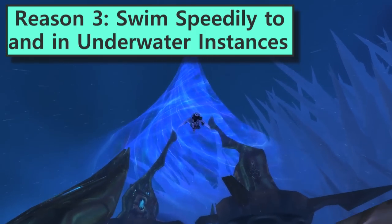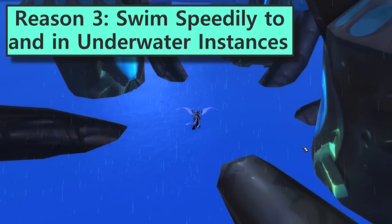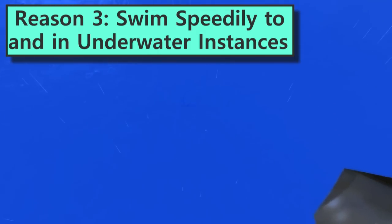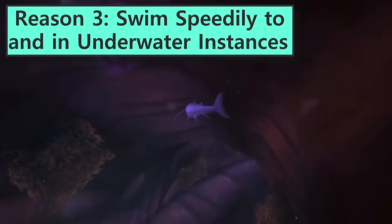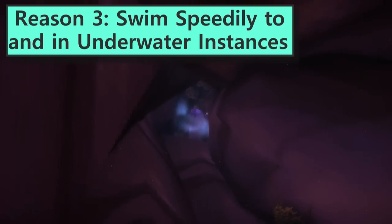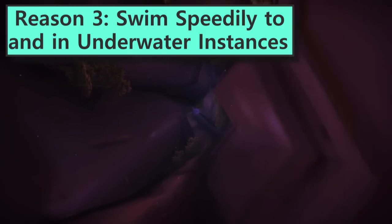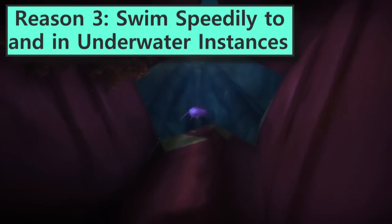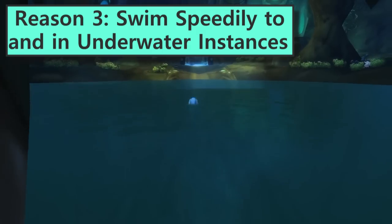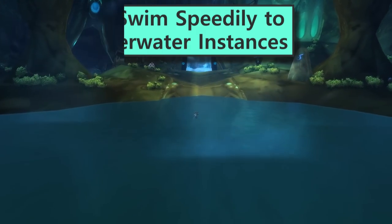Number three: swim speedily to and in underwater instances. That shark form is good for more than just world quests. WoW is filled with places where you gotta get from point A to point B and there's just all this blasted water in the way. Naltharian's Lair has at least two rooms accessible only by water, and if you're running older dungeons there's one in Blackfathem Deeds as well as Zildrak. My favourite is swimming down that huge pipe in Zangarmarsh to get to Serpent Shrine Caverns and the other reservoir dungeons. The Underlight Blessing works anywhere in the world, not just the Broken Isles.